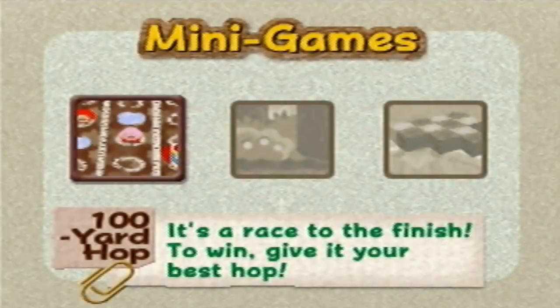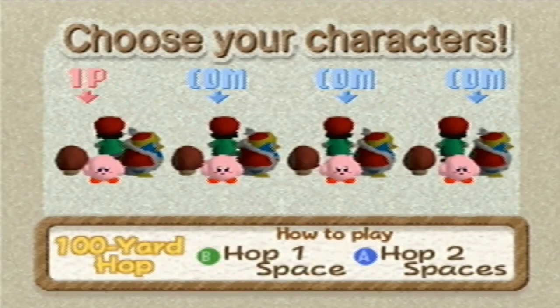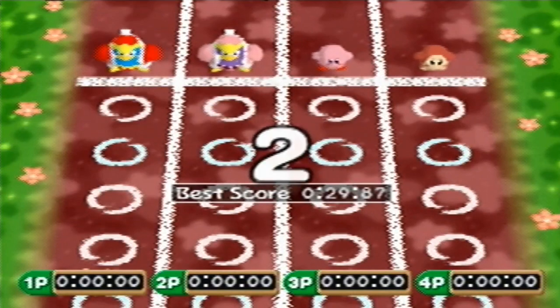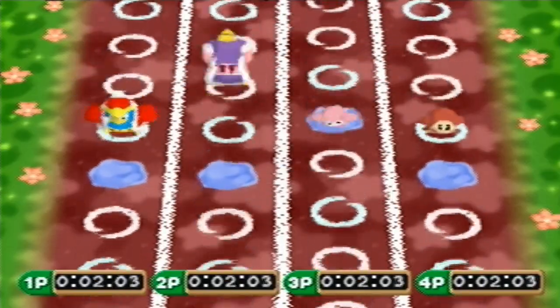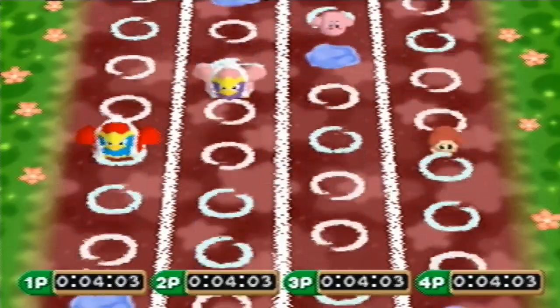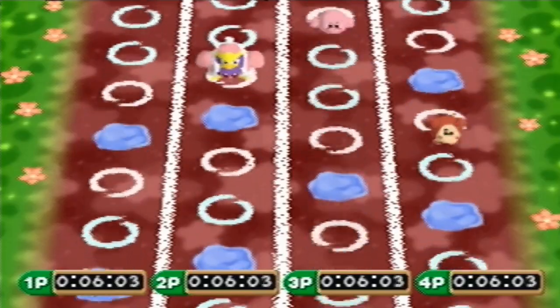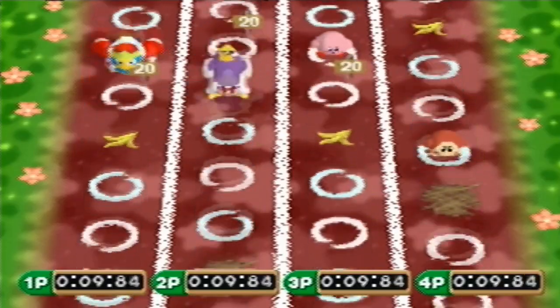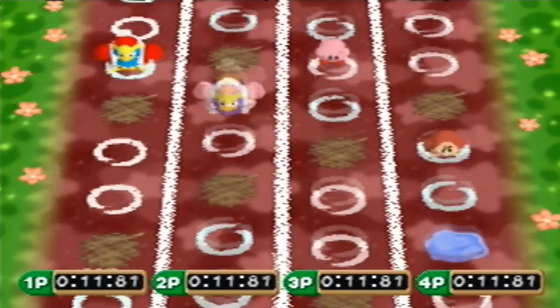We're gonna play the same game again, this time on hard mode. I'll be King Dedede. I want to be purple King Dedede - that's not fair. Now we've got kind of like this red clay path. King Dedede jumps very strangely - he puts like too much effort into his jumps.